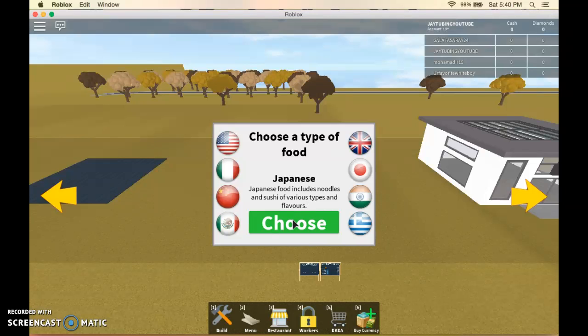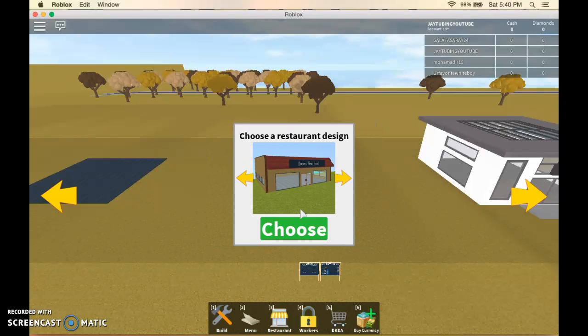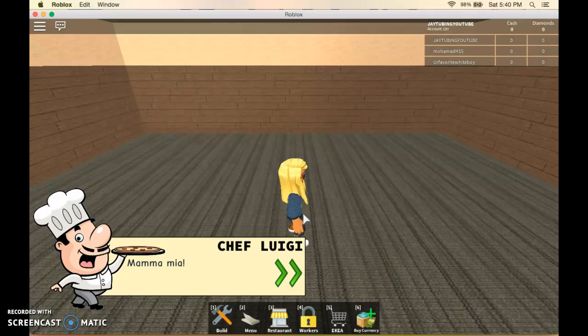Noodles. I like noodles. We can do that one, this one, that one. I think we should do this one, because it's a Western style.